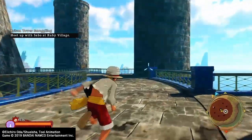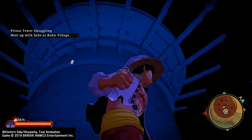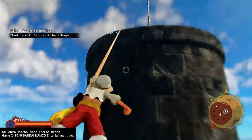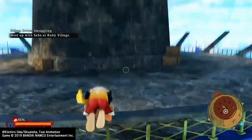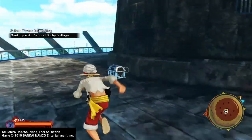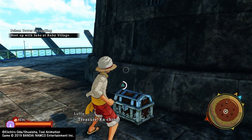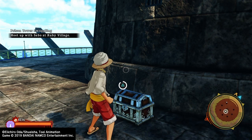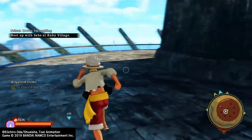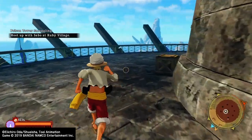Hello guys, another video today just showing you the Film See outfit for One Piece World Seeker. This is me unlocking it, proof that this thing does exist. This is on top of a massive tower in One Piece — not the ring tower. I'll be showing you in a second what tower it is. But yeah, the party outfit: One Piece Film See.